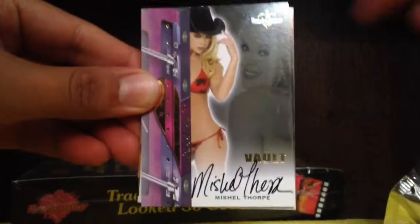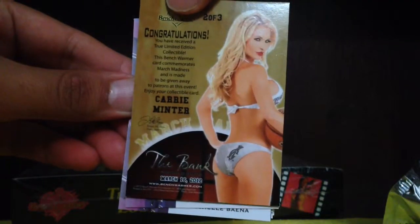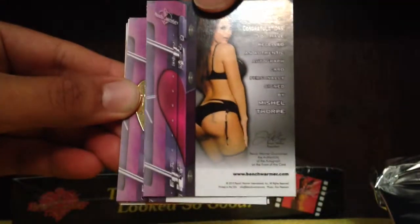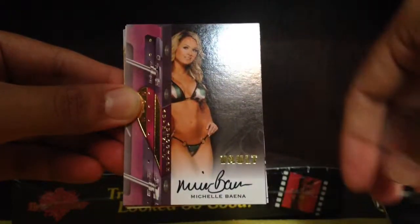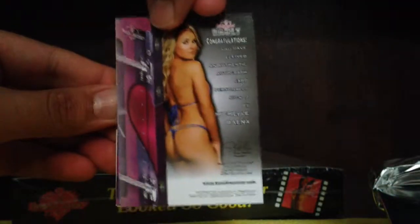Let's take a look. So let's bring the back card — Carry Minter. This feels kind of thick, I think there might be a Swatch card in here. Let's probably have Michelle Thorpe Vault, which we hit her before. And we got Michelle Baina — pretty nice. I think this is the first time we hit Michelle Baina.